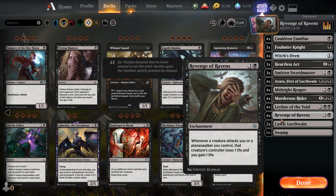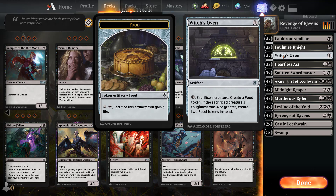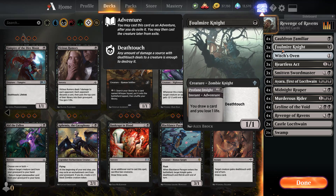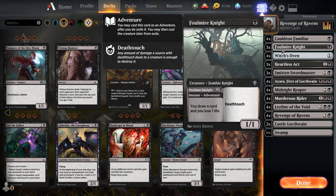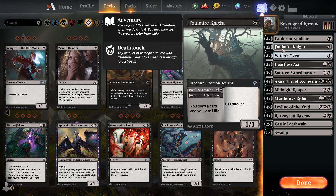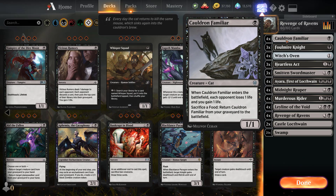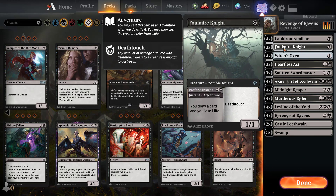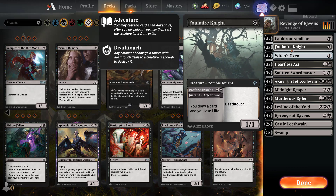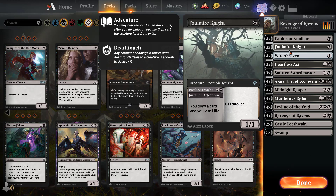We're playing four Cauldron Familiar and four Witch's Oven to constantly cycle through and gain life. For Foul Mire Knight, early on I'll play it as a 1/1 deathtouch blocker, but I try to hold off if I can because later I don't mind paying one life to draw a card. A typical line is turn one Witch's Oven, turn two Cauldron Familiar, turn three Foul Mire Knight.